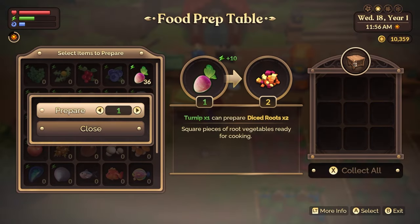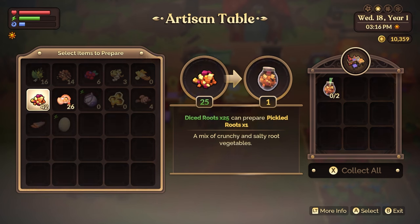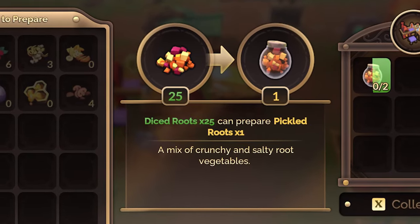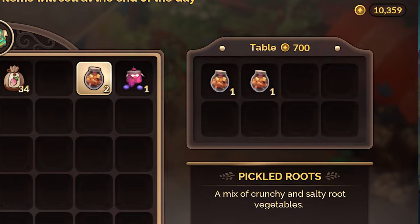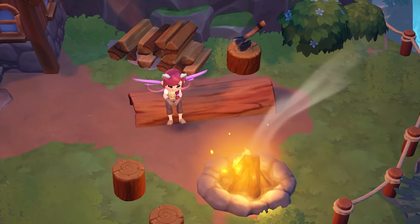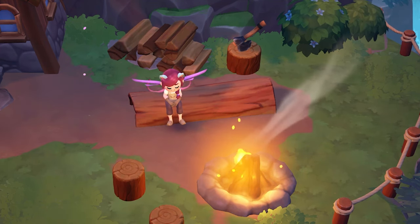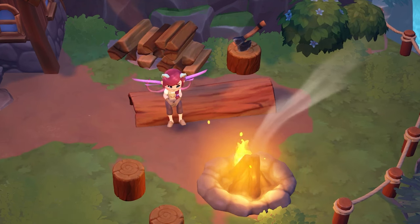Take your turnips, put them on the food prep table to create diced roots. The diced roots then go into your artisan table and you turn them into pickled roots. Pickled roots and all pickled items in the game are where the money is — a second amazing source of income alongside the gems you polish. Your 36 turnips harvested daily will turn into 72 diced roots. It takes 25 diced roots to make one pickled root jar, which goes for 300 florin. You can make two jars per day, giving you 700 florin — and while they're crafting you can go to the mines, polish gems, go fishing, or do tons of other things.